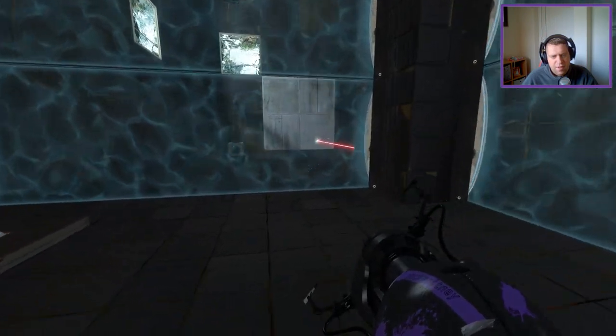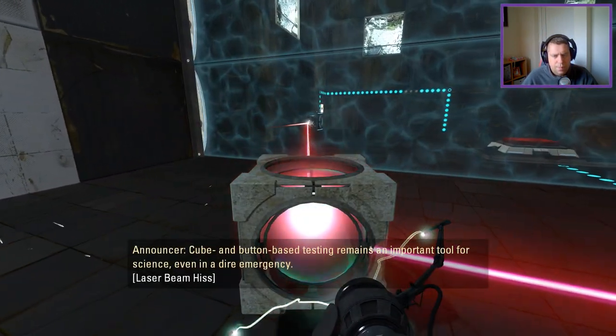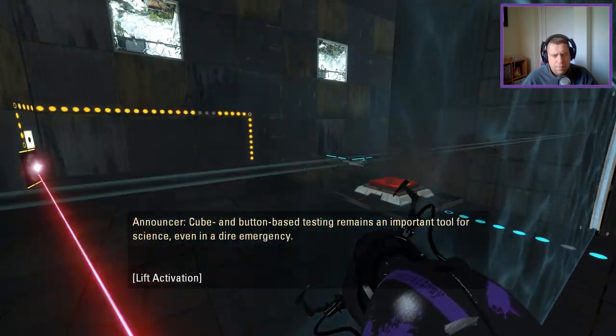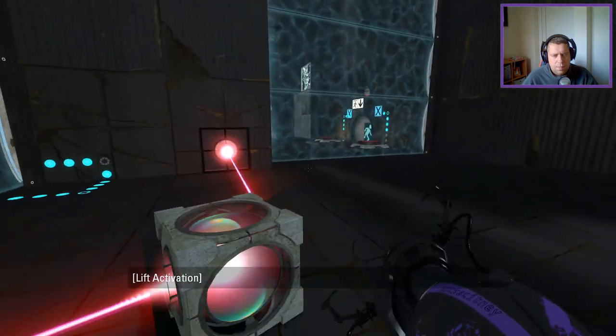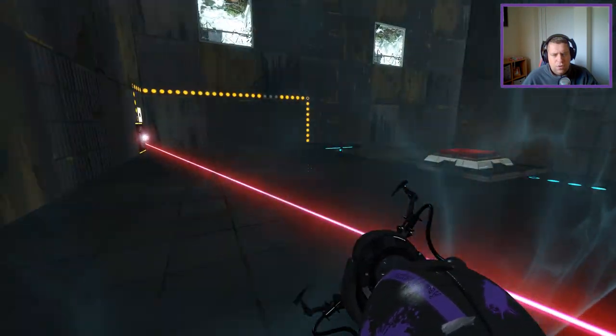So we're gonna go over here first. Cube and button-based testing remains an important tool for science, even in a dire emergency. So, we have that.